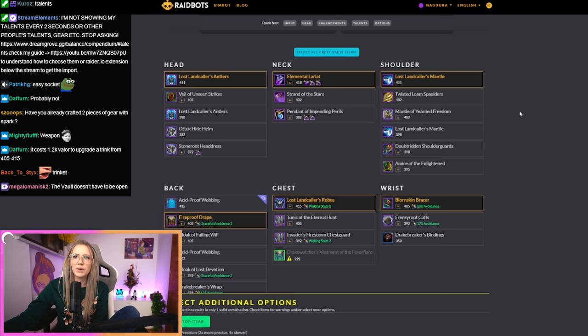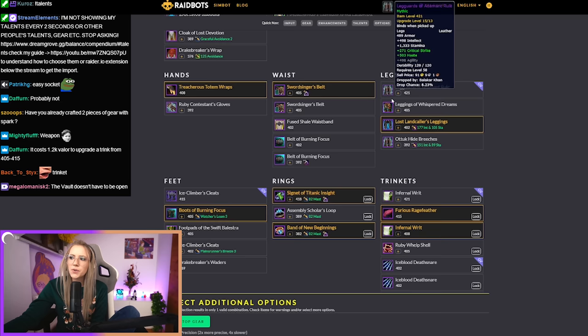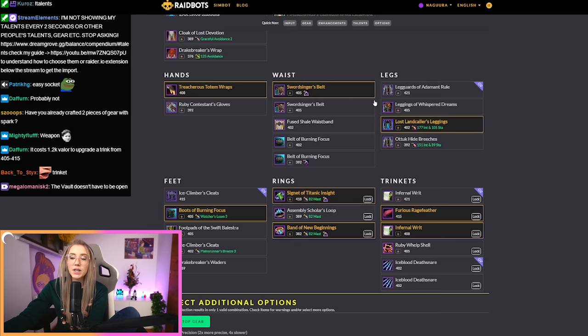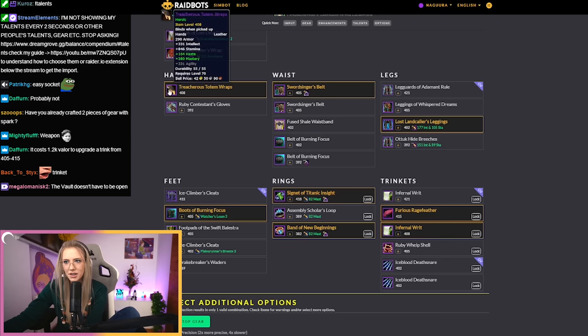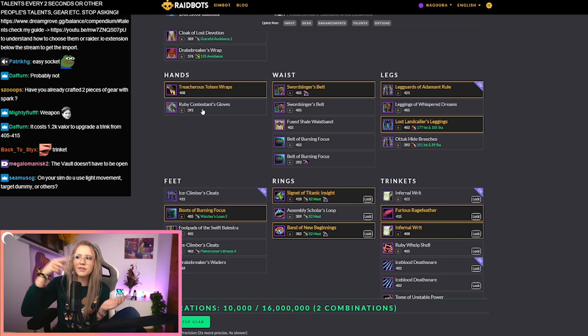The thing you have to keep in mind when comparing vault items is that you might be losing things you need to replace. For example, these are 421 legs in my vault, but I currently have tier legs equipped. So equipping these legs would be a huge damage loss because I would lose my four-piece. But if you have another tier piece — like tier gloves in your bag or bank — then you can sim these legs.